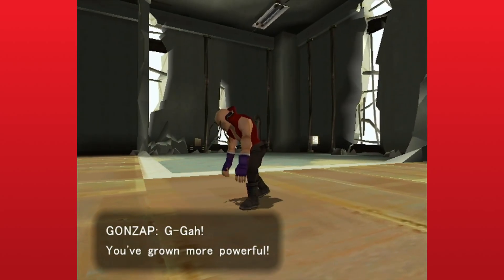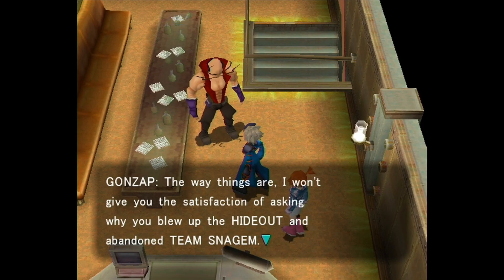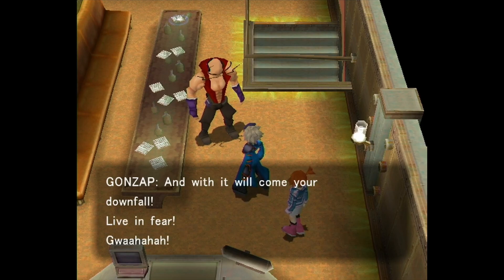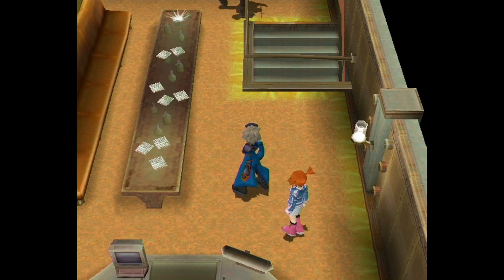That was decently good — I just expected to get swamped but no. Gonzap: 'I won't give you the satisfaction of asking why you blew up the hideout and abandoned Team Snagum, but remember this: so long as I breathe, Team Snagum will rise from the ashes again.' Win or lose, Gonzap disappears — he'll only stay if you haven't captured the Shadow Skarmory. Once you capture it, win or lose he dips. No matter what you do, you take him out of Snagum Hideout and get more story progress.